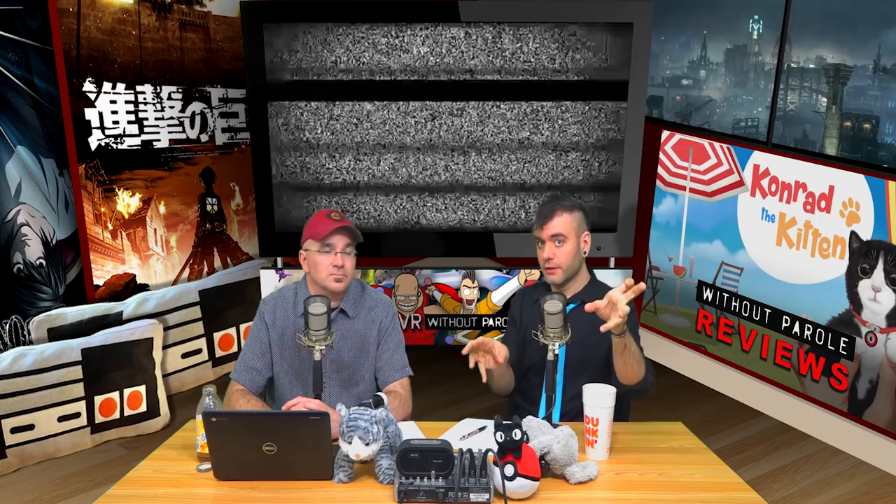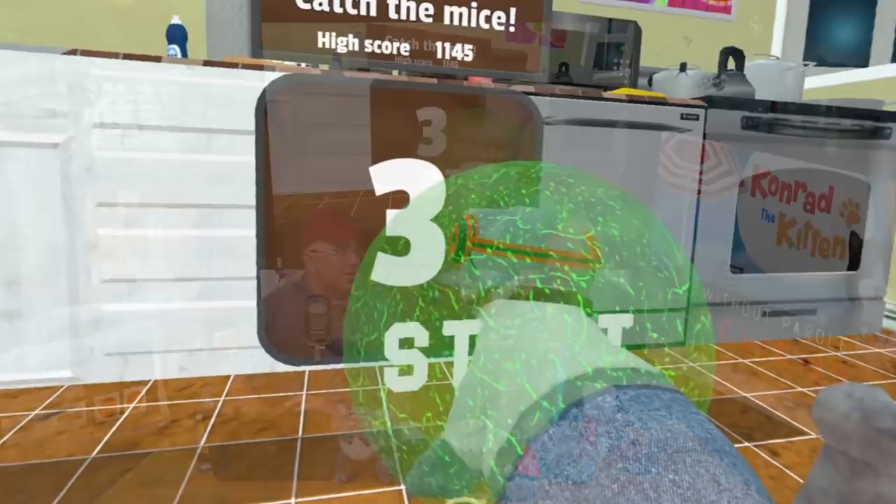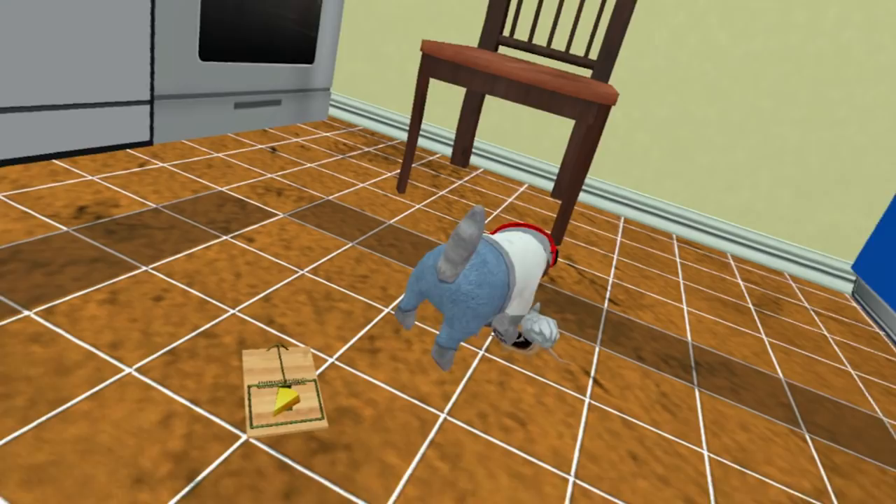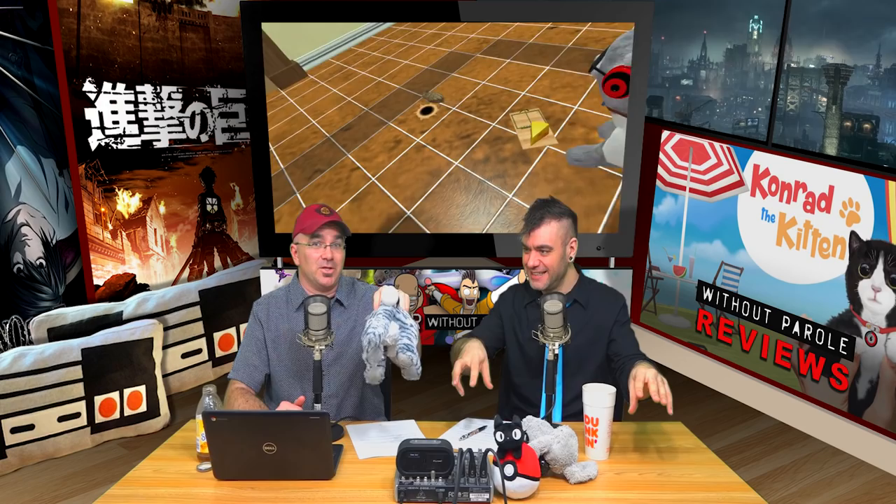The mini-games are where everything falls apart for me. They're selected through a random wheel that gives you either hearts (XP), coins for the shop, or a specific mini-game. As you unlock mini-games they start appearing on that wheel. They did add a button to stop the wheel in the update — originally you didn't have that, so you could end up playing the same game over and over waiting for the wheel to stop.